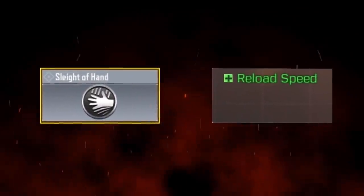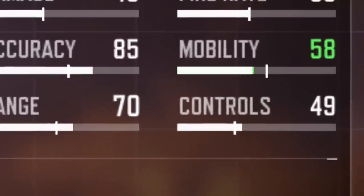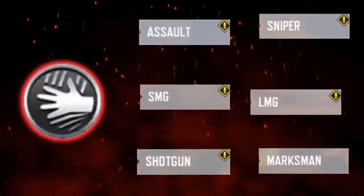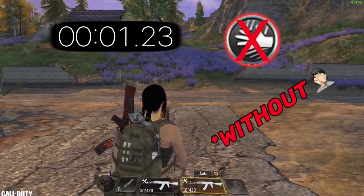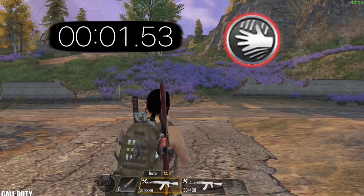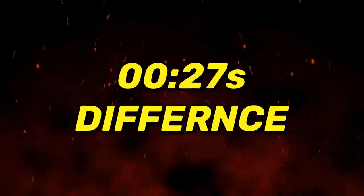Next we have the Sleight of Hand perk. The function of this perk is to increase the reload speed of your gun and it also increases your mobility. Sleight of Hand can be equipped to every single gun in battle royale. In this example, an AK-47 without Sleight of Hand reloads in 1.80 seconds, and an AK-47 with Sleight of Hand equipped reloads in 1.53 seconds. It might not be a big difference but it's there.